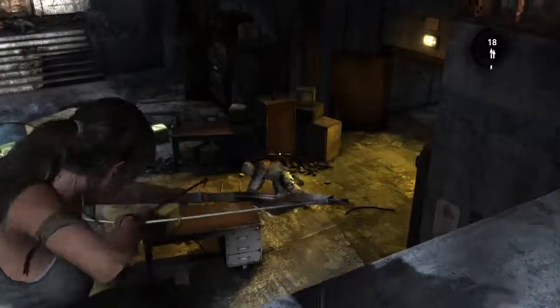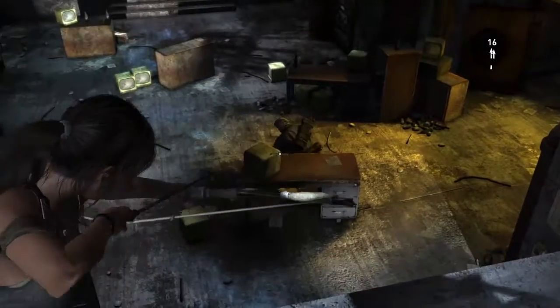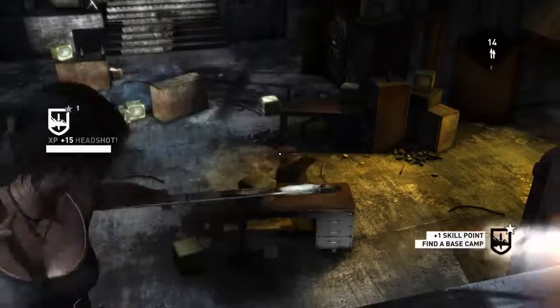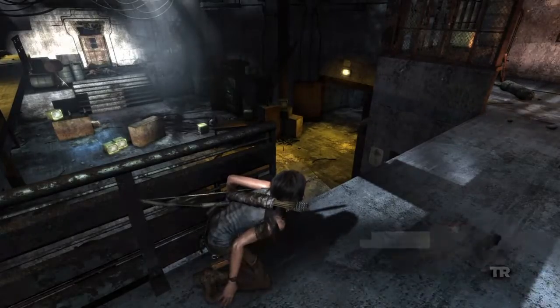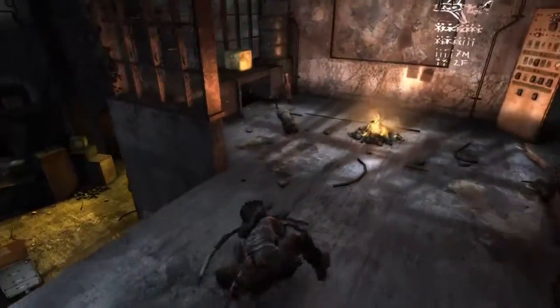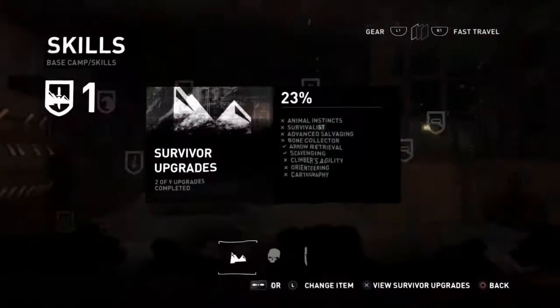I think that's the last one. You can see I'm hunting for that headshot there, I really want it. And I end up getting a skill point. I'm just waiting it out here, because when Lara uncrouches, that means that there are no more enemies left, so it's a convenient way to figure that out.